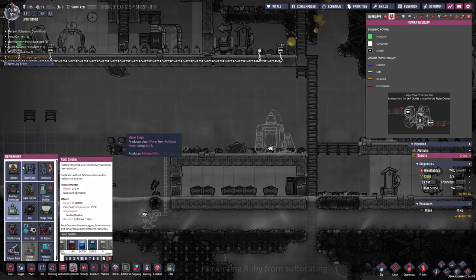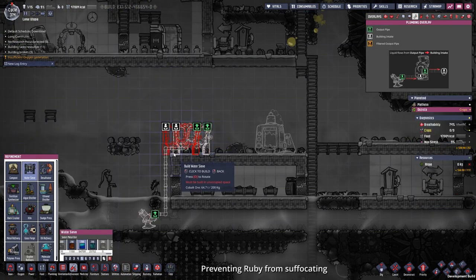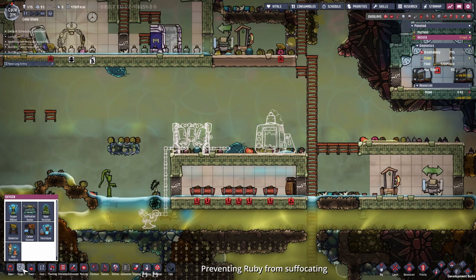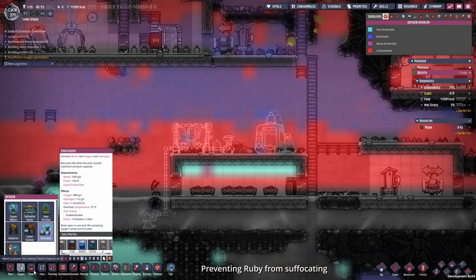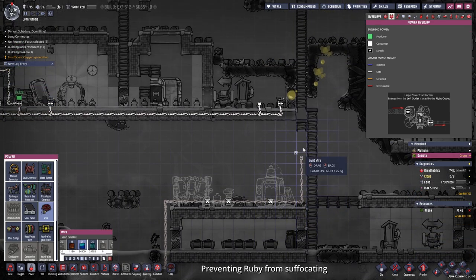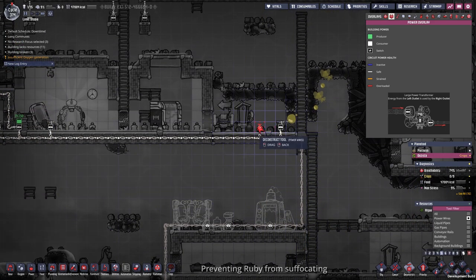To prevent Ruby from dying, I placed a small electrolyzer setup right here. We have a pump that sucks up our polluted water or clean water — doesn't matter. Filters it through the sieve, which needs some sand, therefore the rock crusher, and then feeds it to the electrolyzer. Then we just hook it up to our main grid and wait a very long time for the duplicant to finish it.